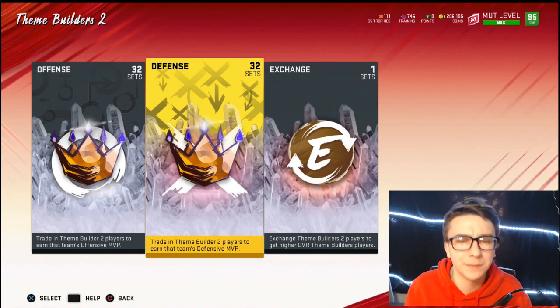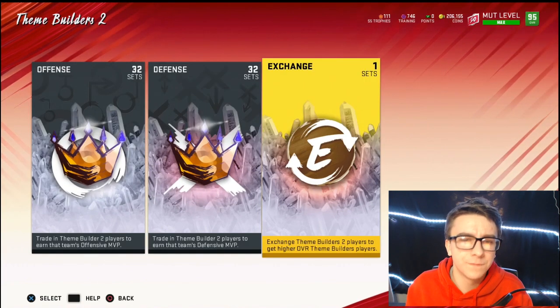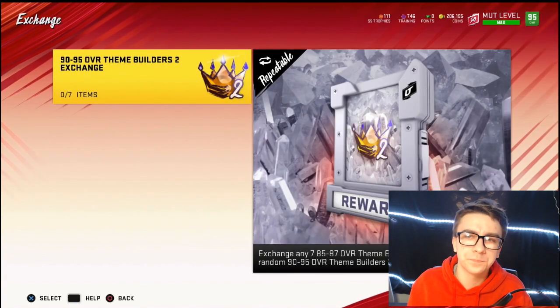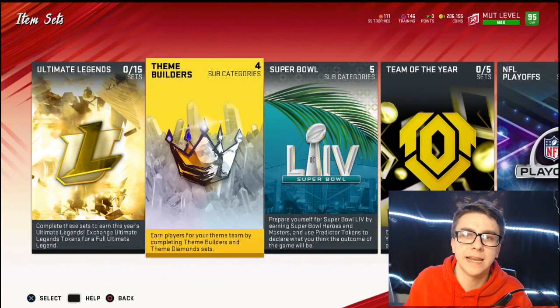So those are all the cards they dropped today. In those 32 sets for each side there's a 95, a 93, and a 91 overall — they dropped a ton of cards today. Go check that out. I'm going to be bringing you guys coin methods and a lot of content.